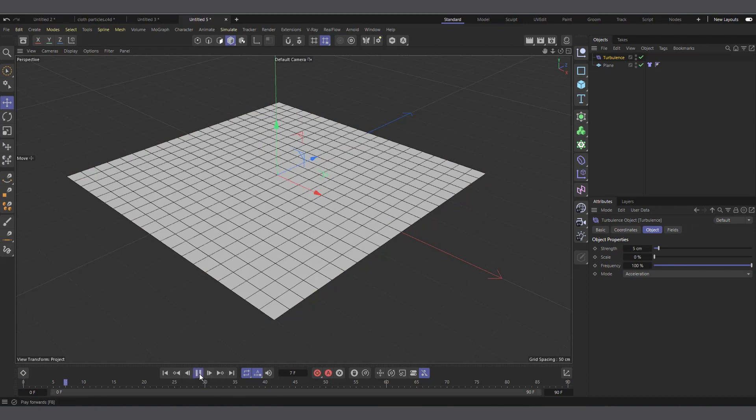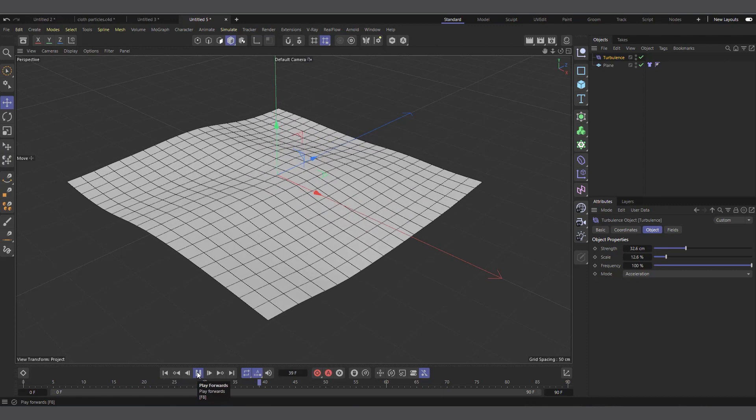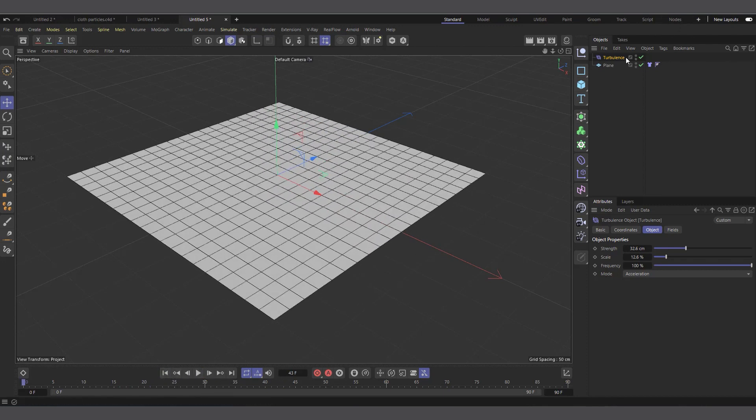Let's come to Simulation and add a Turbulence force. If we hit play and increase turbulence to around 30 and maybe increase the scale, you can see it's affecting the plane just like it would any cloth object.